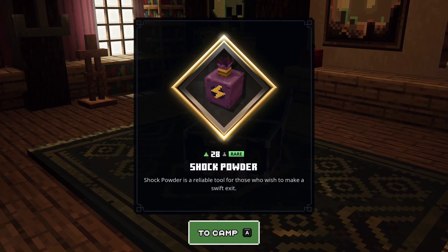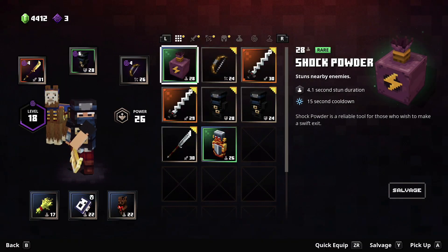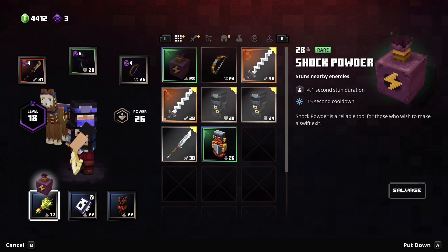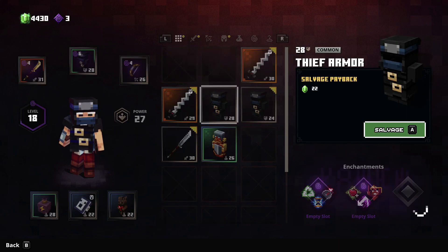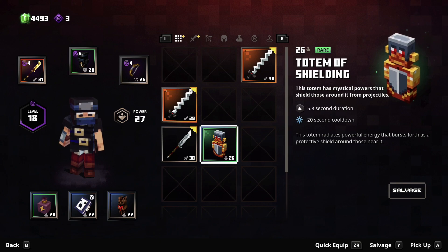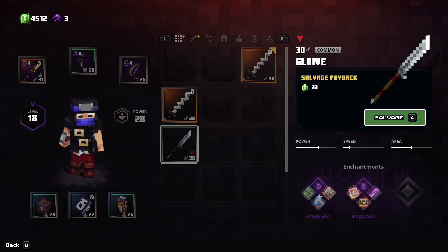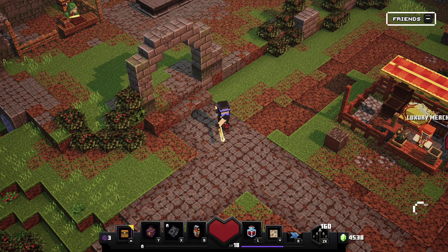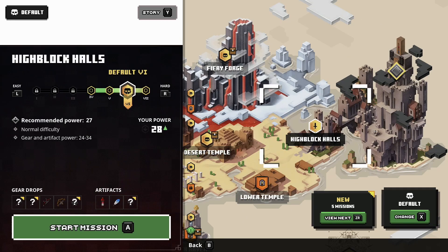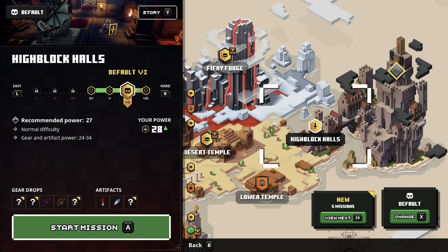Let's check out what I got — Shock Powder, so that's going into my artifacts. Time to move on to High Block Halls now, I believe that's next. I don't think I have anything I need to swap in... Oh, I do, I forgot I had that. Looks like the llama is leaving — sorry llama, you were actually helpful, I'll miss you. I'm going to keep those because they're unique but I'm not going to use them for now. Let's jump into High Block Halls. It's pushing me to power level 27 so I can get some better equipment — looks like a firework arrow maybe.